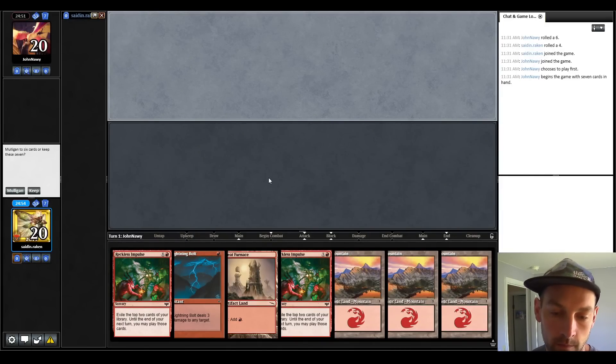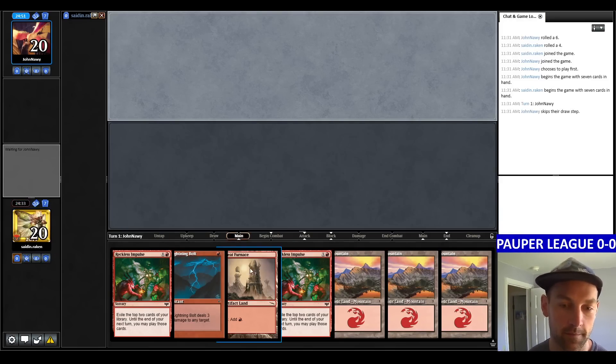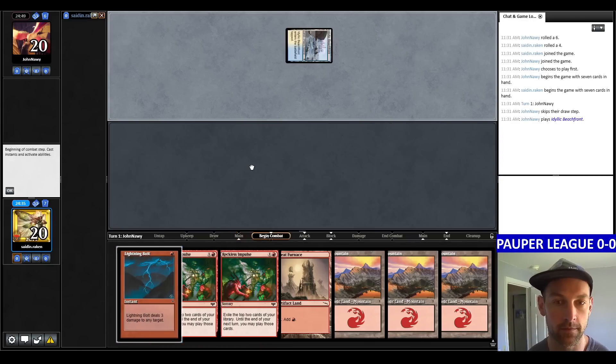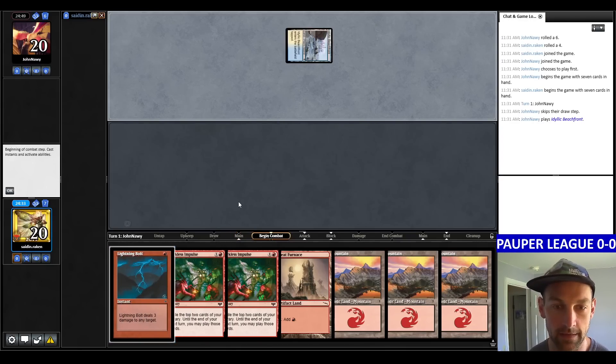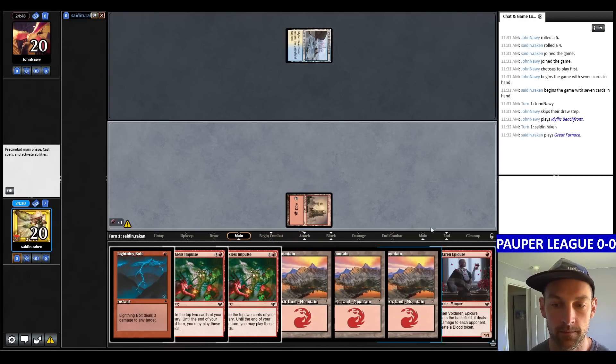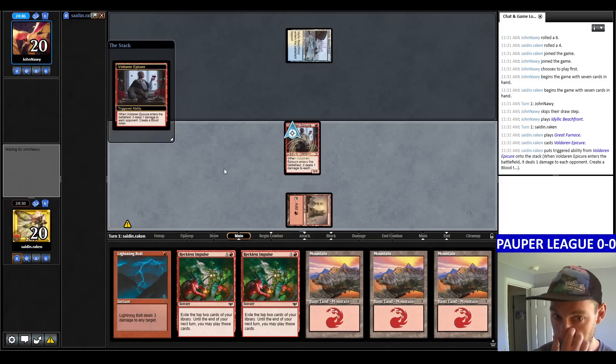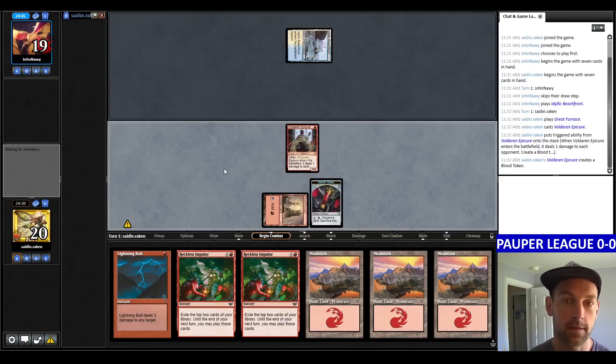We're here in round one, 0-0. We have a pretty medium hand but I'm going to keep it. We've got two redraws. Our opponent is playing an Idyllic Beachfront, which could indicate Cawgate or Familiars. We're just going to lead on Epicure and see what happens.